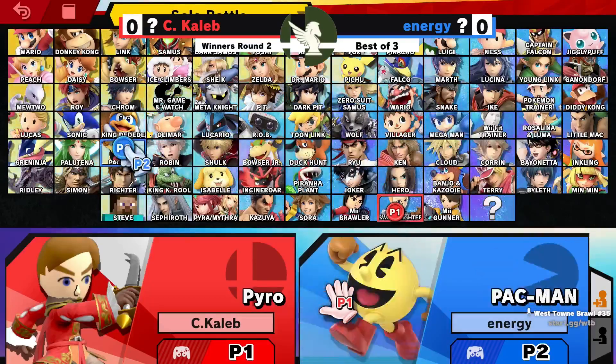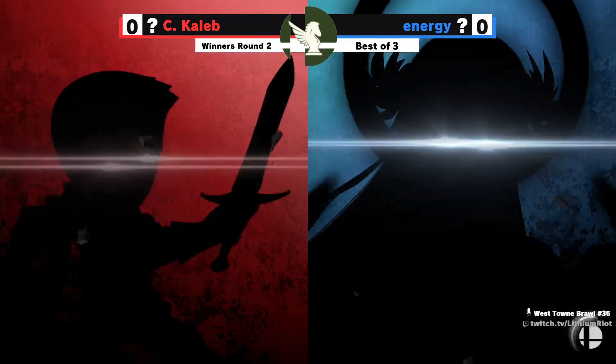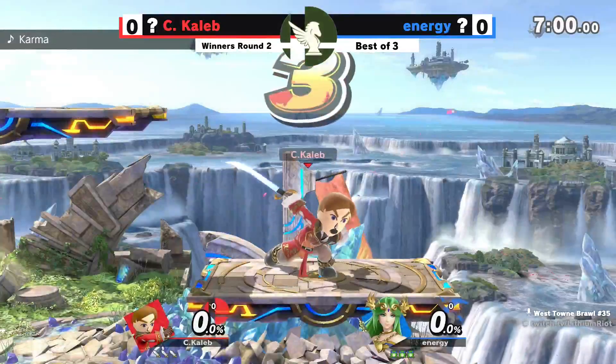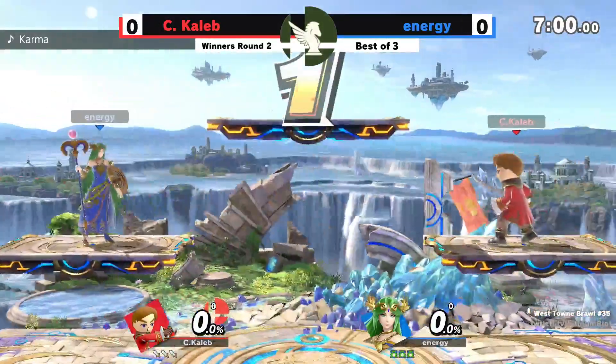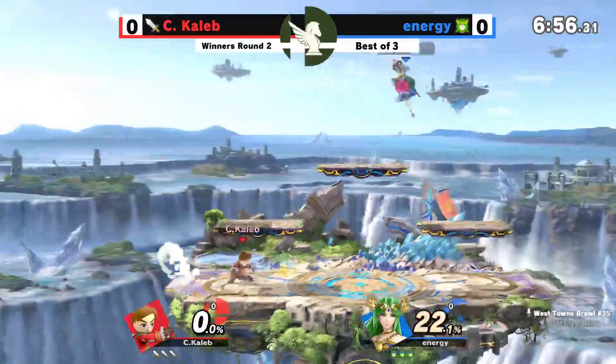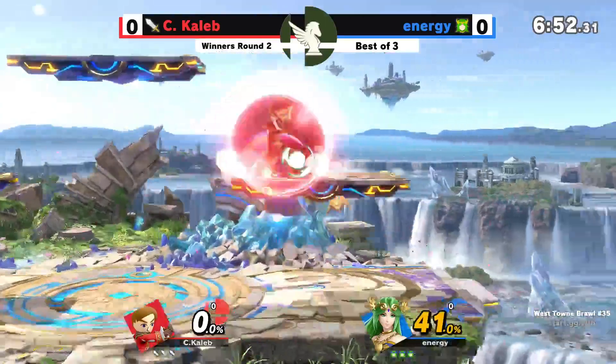See their pick — it is Palutena coming in for Energy. So another Palutena tonight. C. Caleb breaking out the Mii Swordfighter, a bit unorthodox for his pool. But early on, C. Caleb wanted to try something new right here with the Shuriken and the little charge right there.